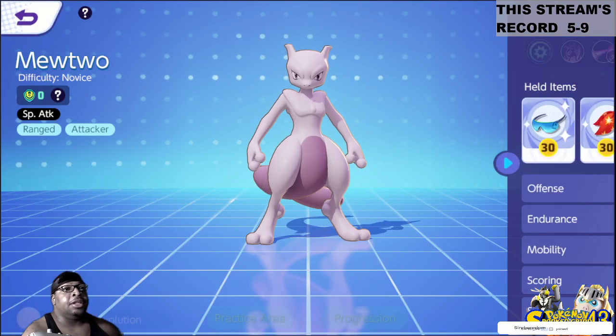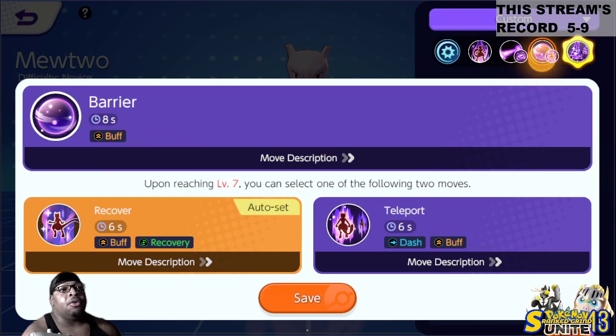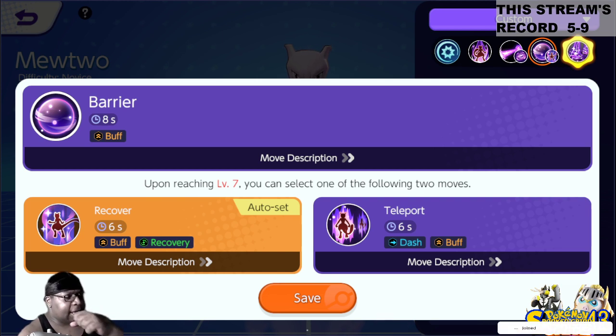There's no way they leave his recovery like that. I can see his recovery cooldown getting up to 10 seconds, and his Teleport up to maybe 12 seconds, because he has a better version of it. I see his recovery cooldown getting up to around 11 seconds because they can't just leave it at 6 seconds — that's too low of a cooldown for moves this good.